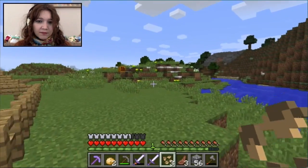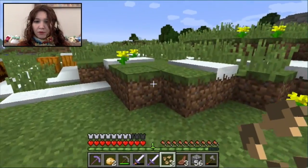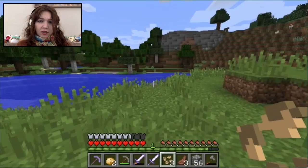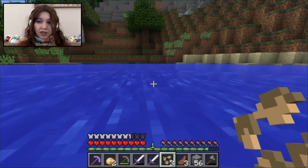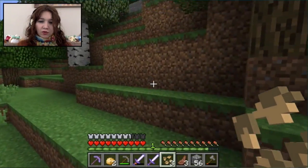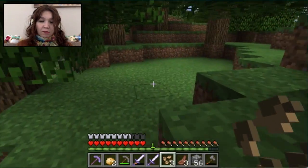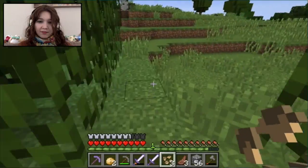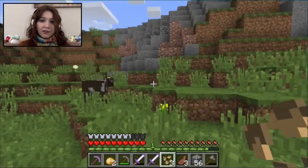Now, the one thing we're going to do today — and it's a big task — is try to make a staircase down from that portal to the ground floor of the nether, so we can make a bit of progress towards our final goal of the series, which is to kill the Ender Dragon. We can't do that floating in the middle of the sky.